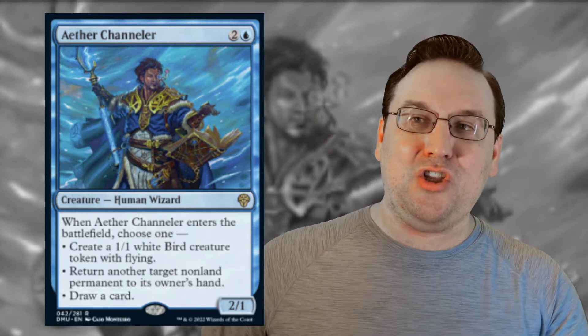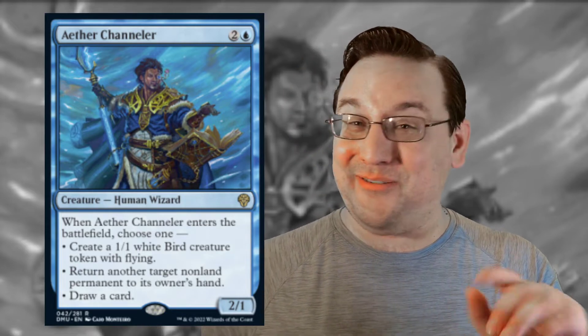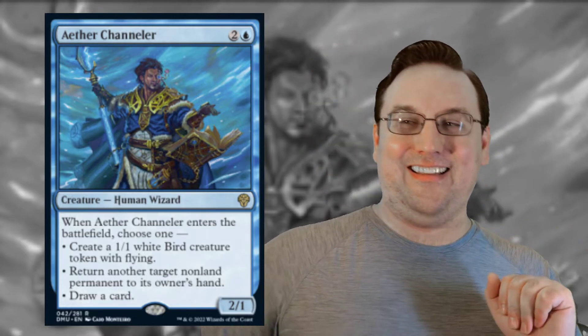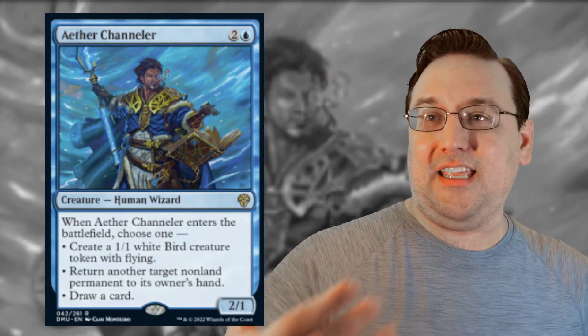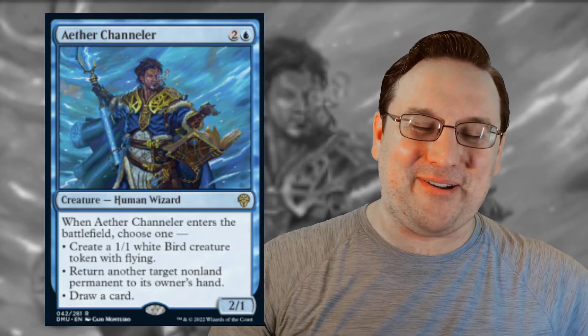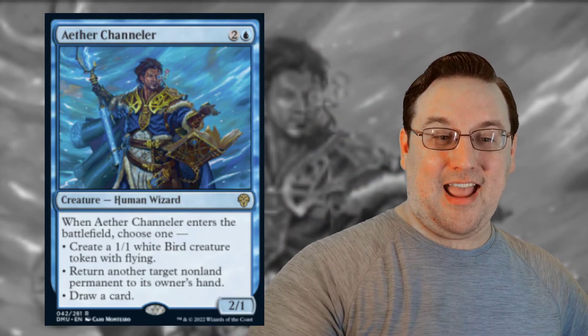Last card for today is Aether Channeler — a 2/1 Human Wizard for two and a blue. When it enters the battlefield, choose one: create a 1/1 white Bird creature token with flying, return target non-land permanent to its owner's hand, or draw a card. We have come a very long way from Man-o'-War. This card is awesome. The bounce ability is a huge tempo advantage. Worst case scenario, you just draw a card — nothing wrong with that. And it's an ETB trigger, so in situations where you can take advantage of blinks and bring it back, you get it again and again.